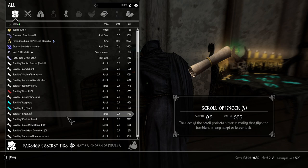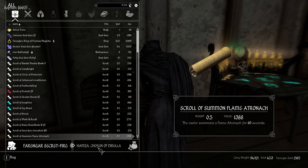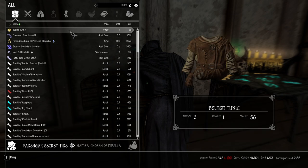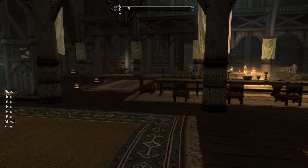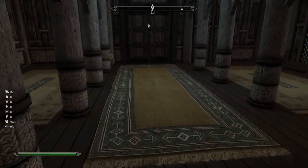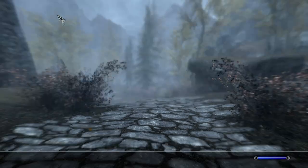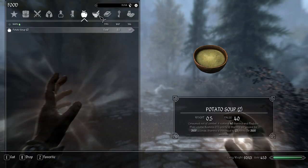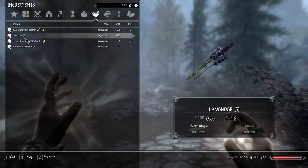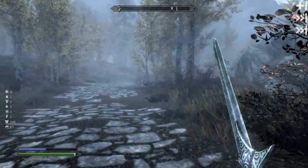1,600 gold pieces for three nox scrolls — holy moly, but we're going to be fine. Back to Riften and let's get the horse. At the southern entrance we do the typical preparations: a little healing aura, potato soup, and some lavender for magic resistance. We've also got quite a bit of healing supplies stocked up. The first bandit camp is right around that road.